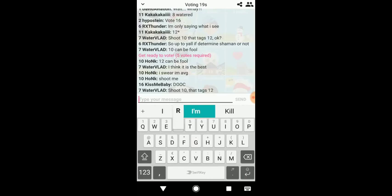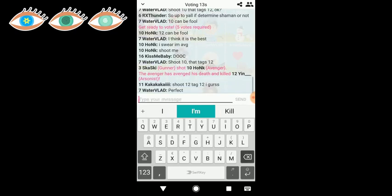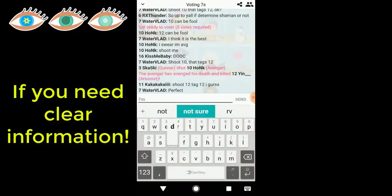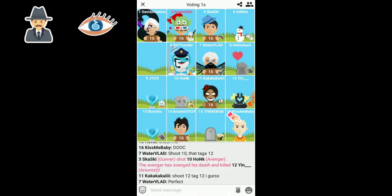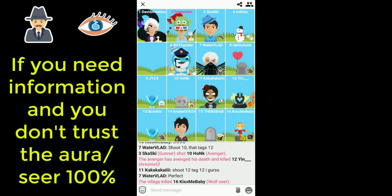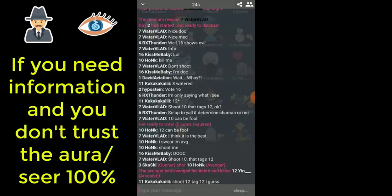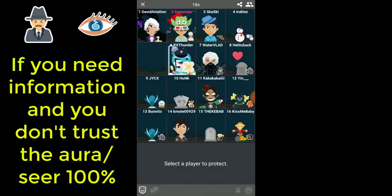Now I will give a list of all village roles and when to protect them. Aura seer, seer, and seer apprentice: protect these roles when there's not enough information, like in the beginning. If either one of these died in the first night, it's really important to protect one of them. Detective and spirit seer: protect these when there are a lot of auras or seers and only the detective is reliable. If werewolves are doing aura simulation or you have a lot of auras making them unreliable, you're better off protecting the detective or spirit seer.